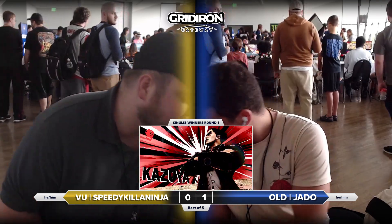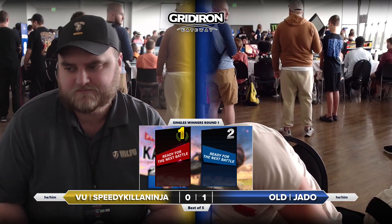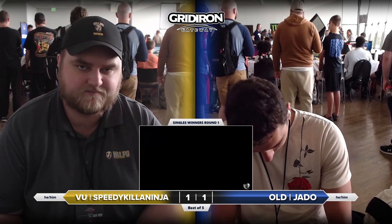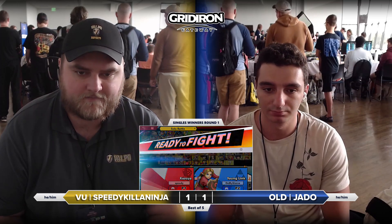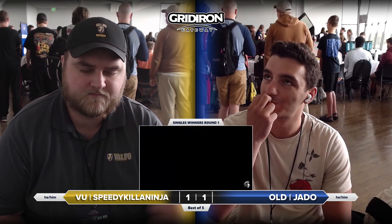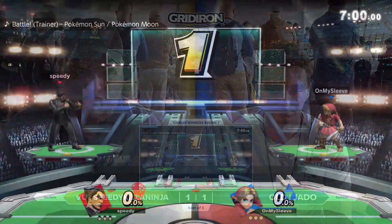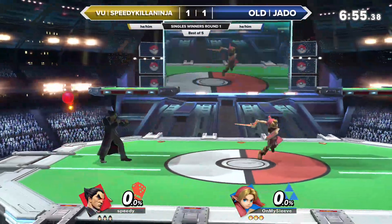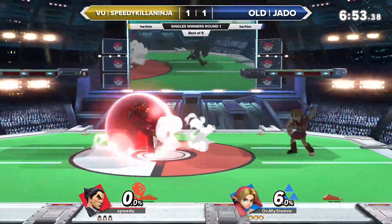That's the nice thing about this tournament too — all best of five. So even games like that where it feels like you make that huge comeback and then end up losing in the end anyway don't hurt nearly as much when you have more games to play. But I think the biggest game changer there was using that side-B command grab from Kazuya to catch Jado off guard. A lot of the time he's throwing out these aggressive moves, and flashing a shield or even using it out of disadvantage is a great way to get Young Link off of you, create that space, while also adding a ton of extra damage.